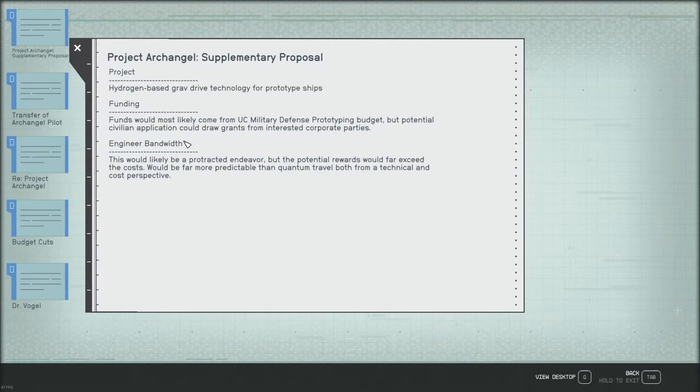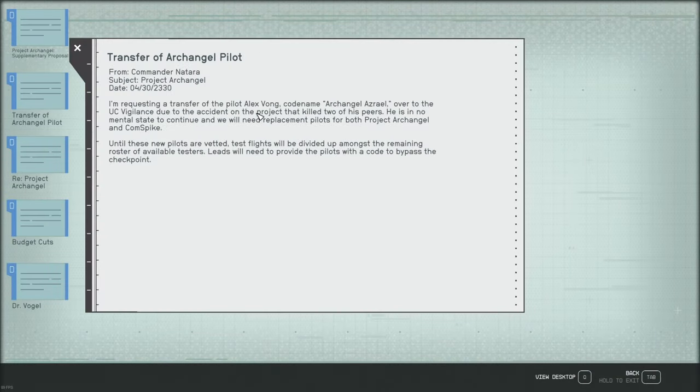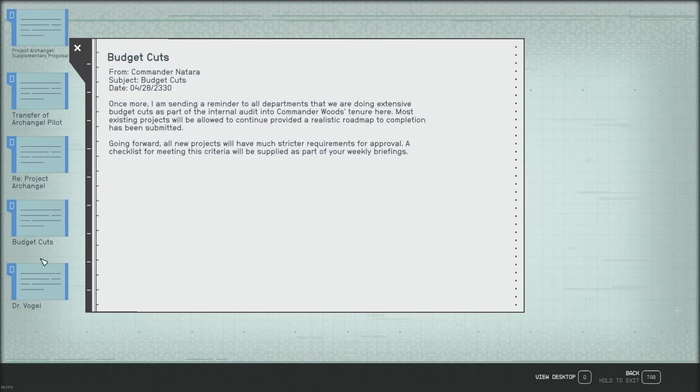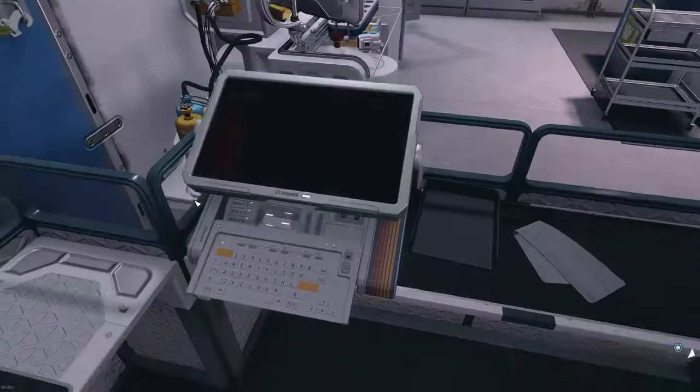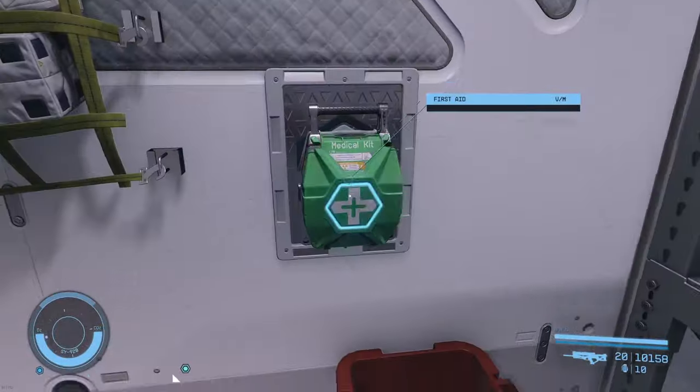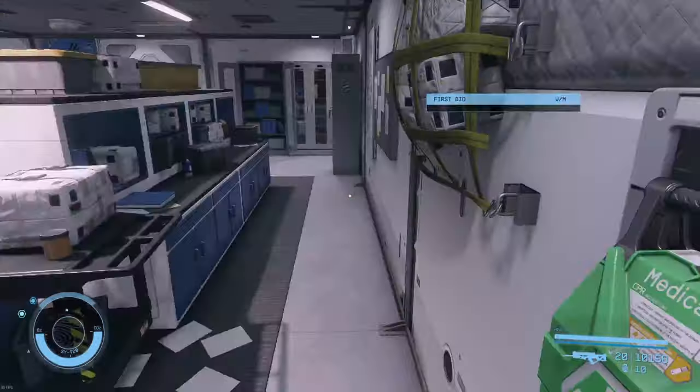Read everything here — you'll hear about Project Archangel and Alex Vong, who we will talk to on the Vigilance later. Kind of a sad story — I recommend reading it all. And there's a locked chest back here with some med supplies; I'm not going to pick any of those locks.